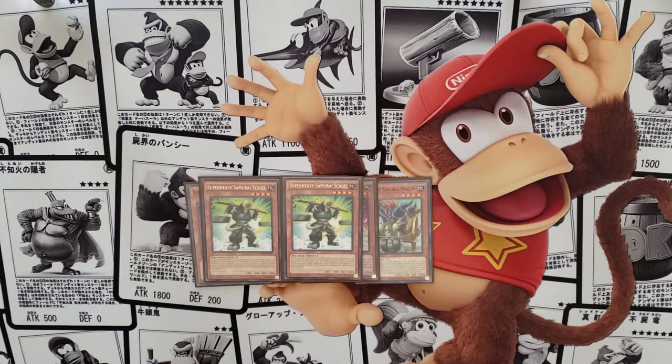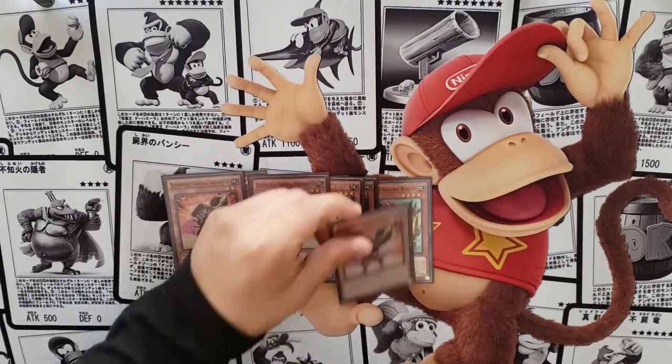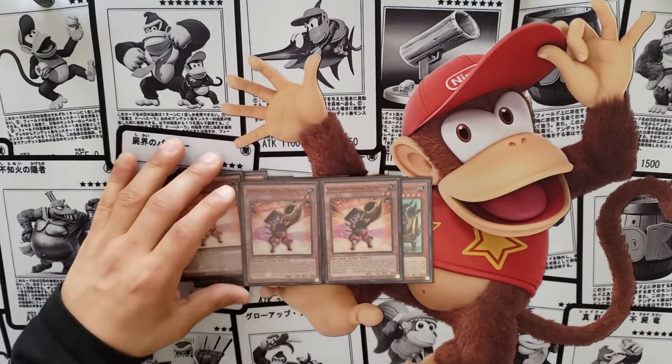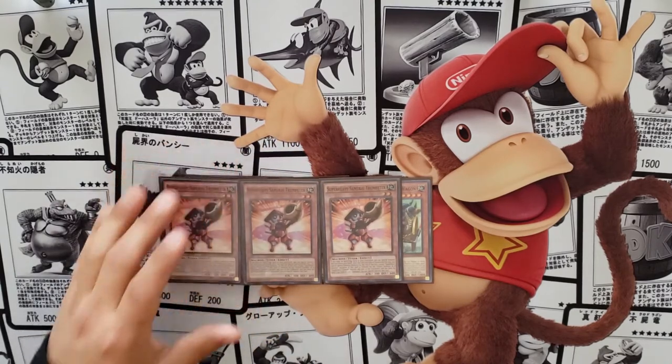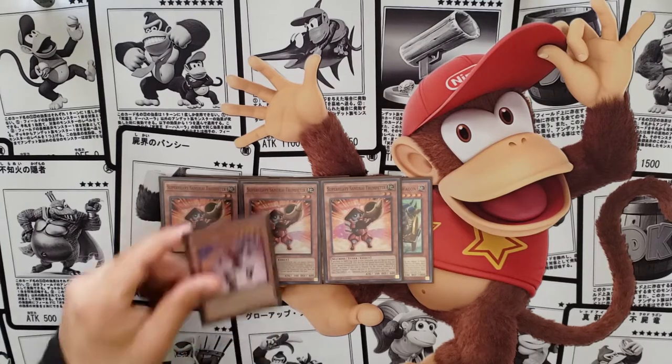We play three copies of Trumpeteer, our tuner for the deck. As long as you control no spell or traps in the graveyard, you can special summon him from your hand — though you'll be locked into Super Heavies if you do. He's a quick, free summon once you get him to your hand.